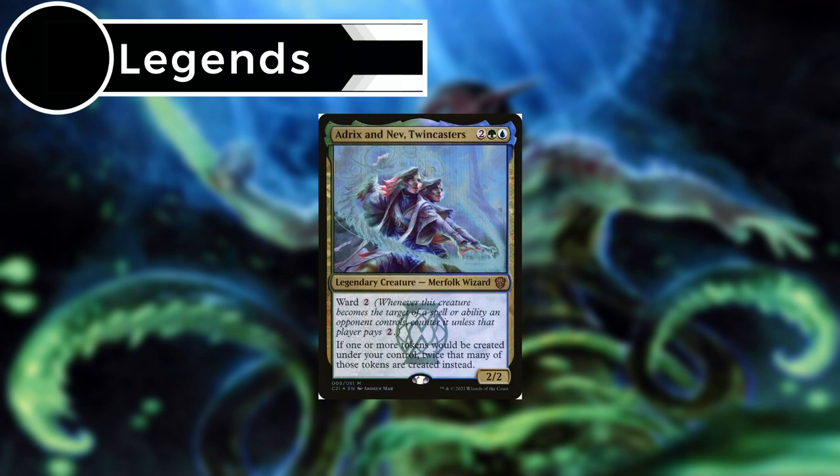Moving on to our creatures, we do have one legend helping out our commander: Aedrix and Nev Twincasters. While not a bird or a beast, their ability is too good — if one or more tokens would be created under our control, twice that many tokens are created instead.